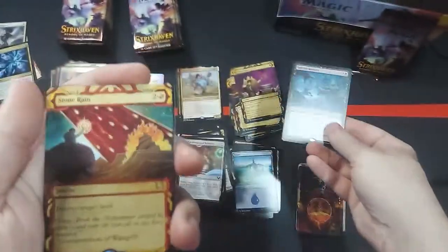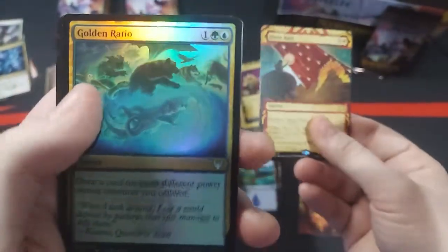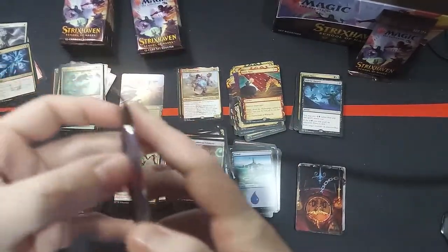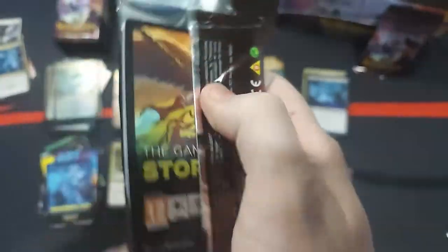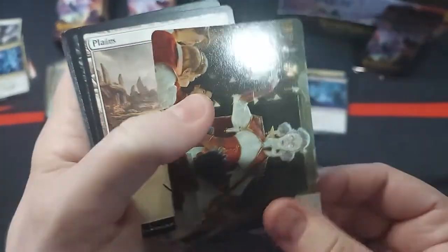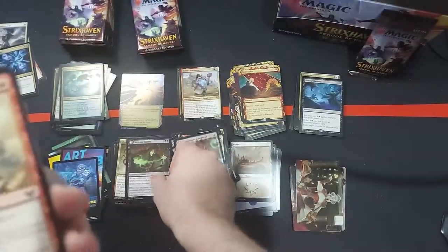Baleful Mastery — we just went ahead a whole bunch there, my bad guys. Stone Rain and a Golden Ratio. So yeah, the cards are very, very matte-like — they feel like they have a lot of friction, just because they're so new.